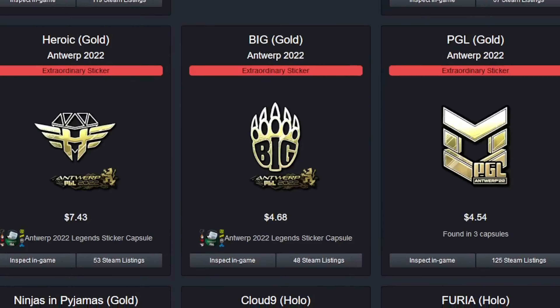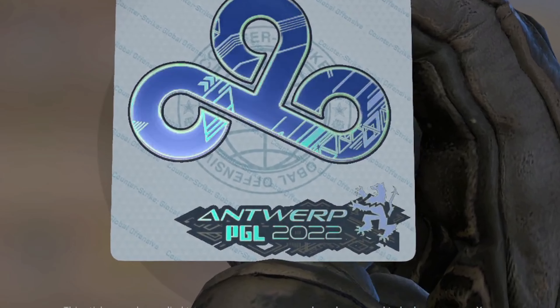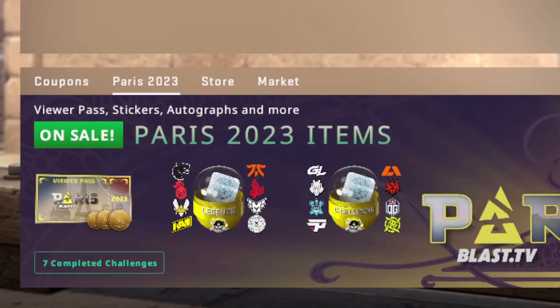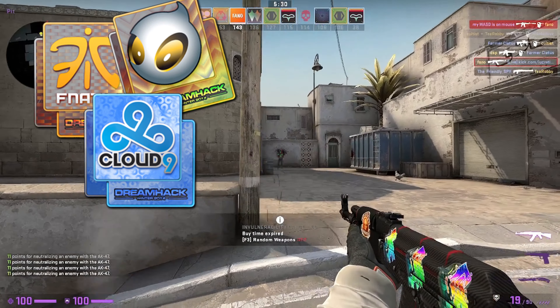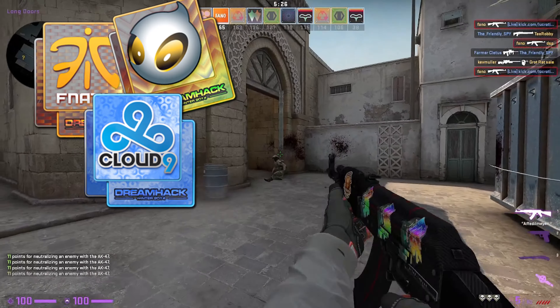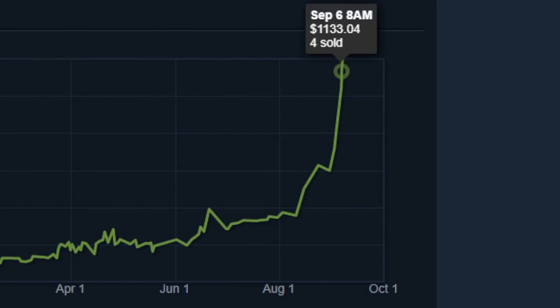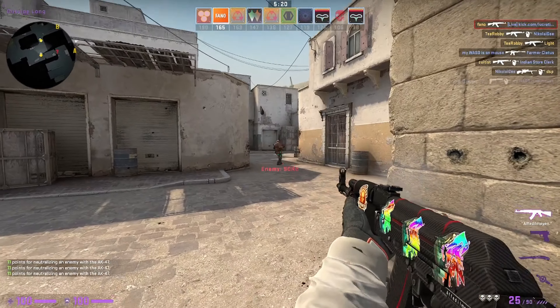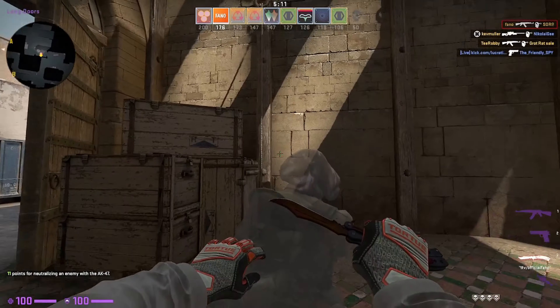I personally think you'd be better off finding some more moderately priced stickers from more recent majors that are borderless, like Antwerp, Stockholm, or even Paris right now which is still on sale. Yes, these are great collector's items and they tend to hold their value, but when a sticker or item runs up this much in a short amount of time, it almost always ends in a crash. So if you're buying at these levels, be prepared for an imminent downfall.